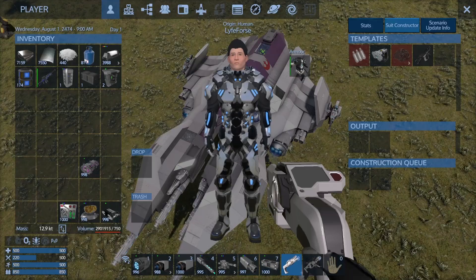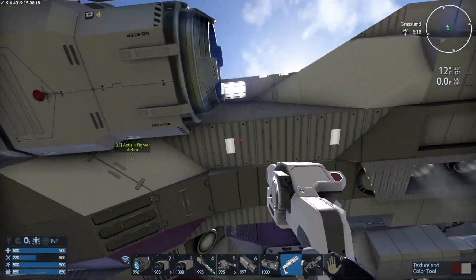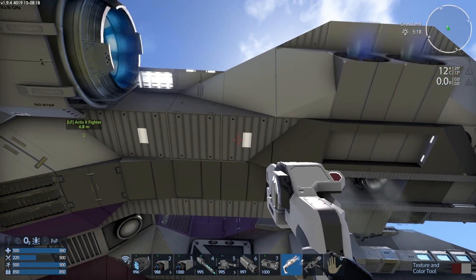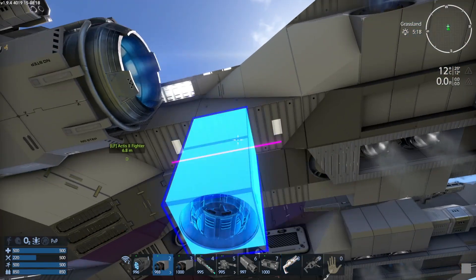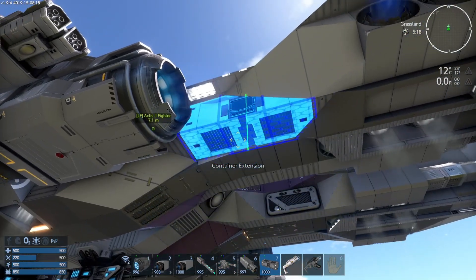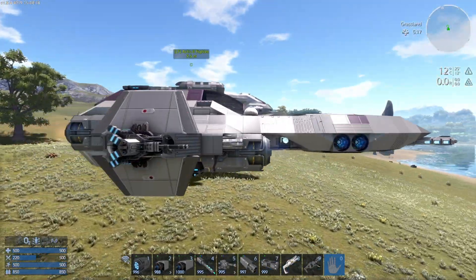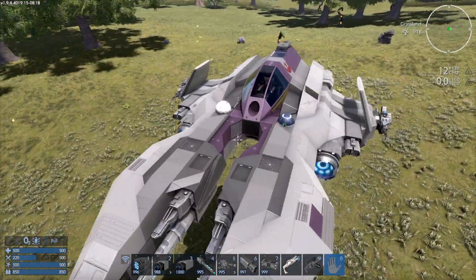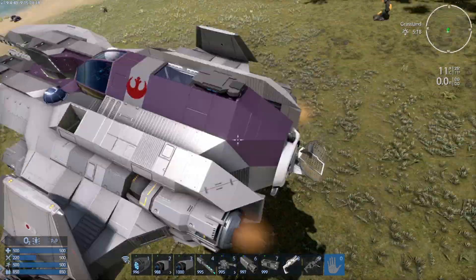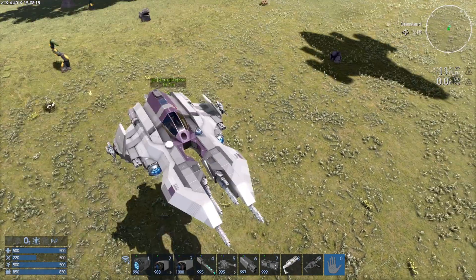Constructor — we do have a constructor placement option. That's going to be between these two lines here, these two dashes. So if you wanted to place a constructor, there it is. Easy peasy. So you're fully geared and ready to go do some damage now.